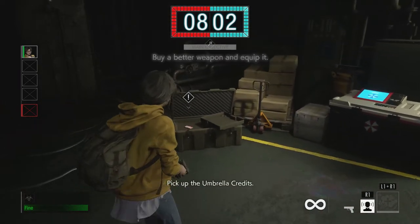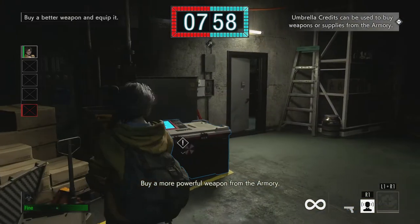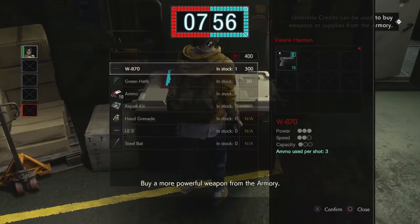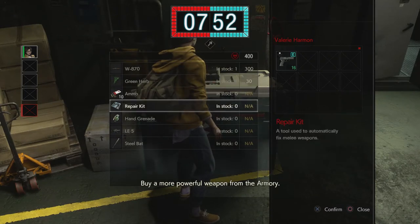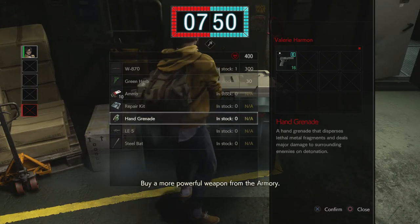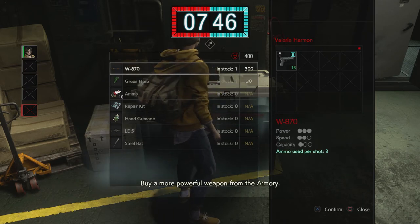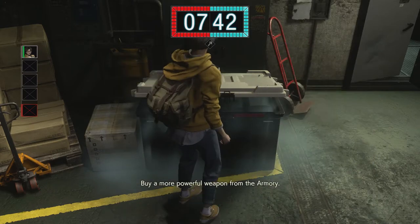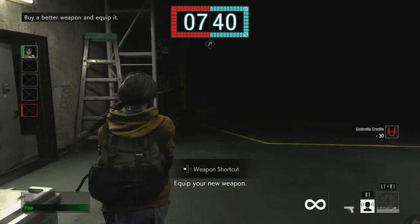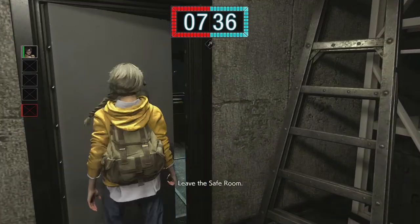Pick up the umbrella credits. Buy a more powerful weapon from the armory. Equip your new weapon and leave the safe room.